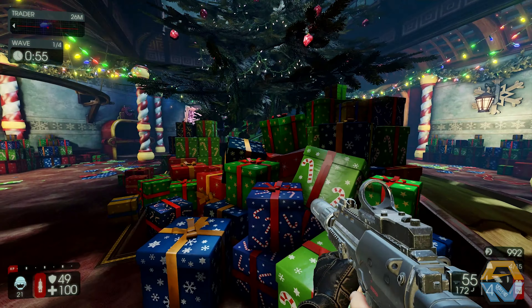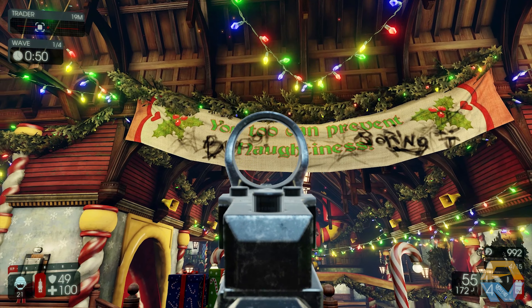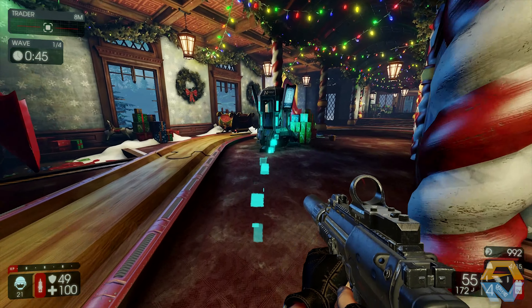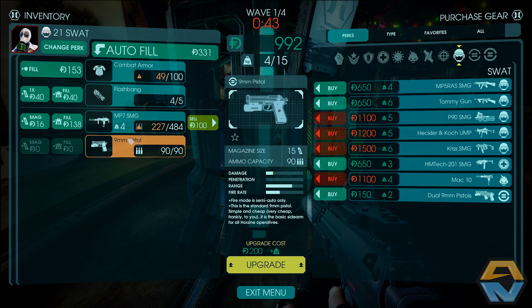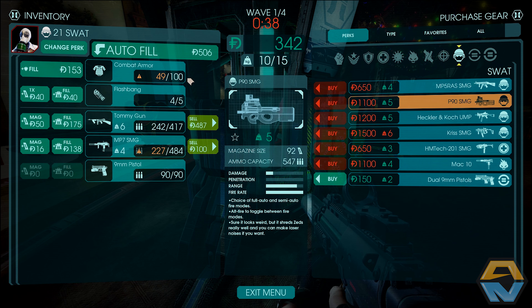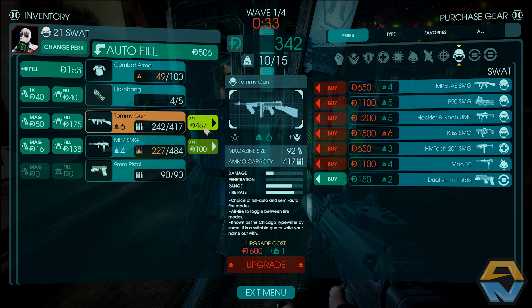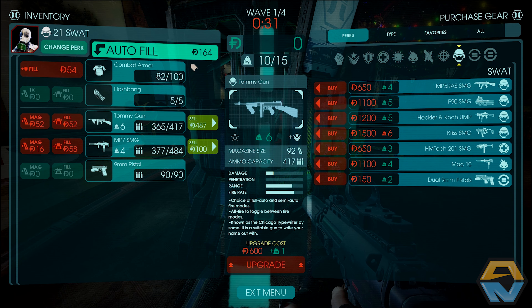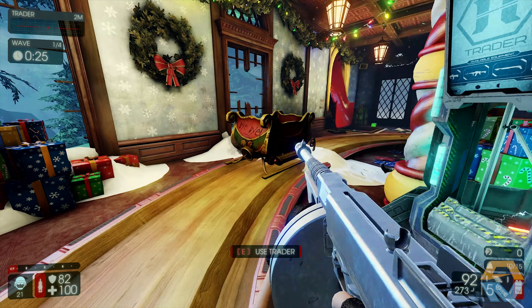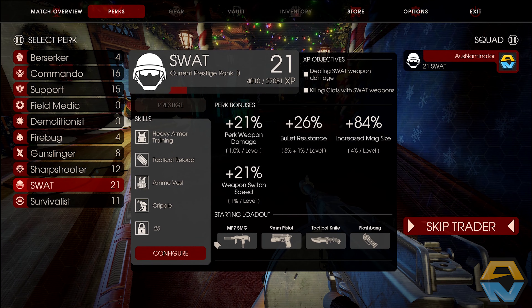Looking at the map now — there's a Christmas tree with all these presents underneath, it's a nice visual. I jump into the trader pod to check out the Tommy gun — it costs a fair bit but we are buying it. It looks gorgeous, so I skip the autofill and make sure I've got the Thompson equipped before heading back in.